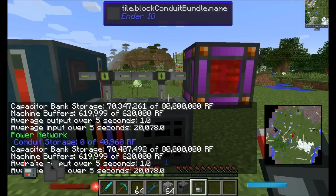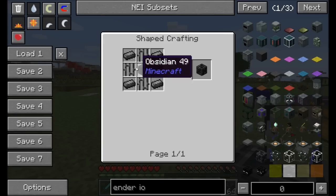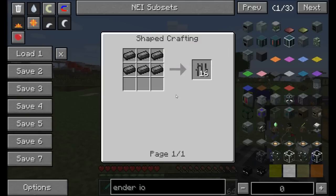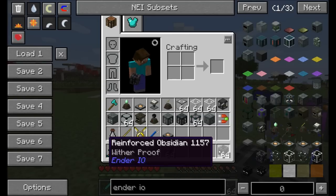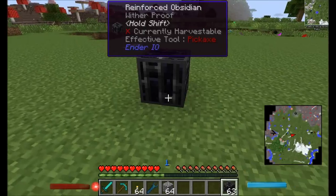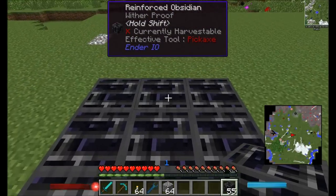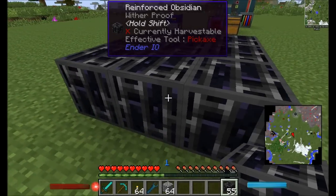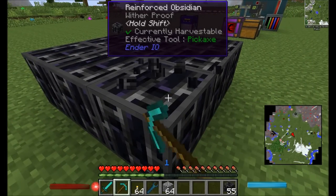A slightly less exciting but still cool block is Reinforced Obsidian, made with dark steel and dark iron bars. It's wither-proof — another way to trap the Wither and prevent it from destroying the world. It looks great too, definitely like obsidian reinforced with iron, though it will take a while to break through.